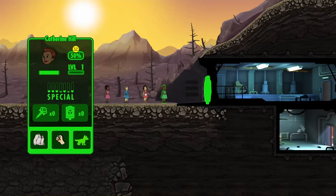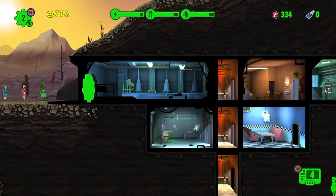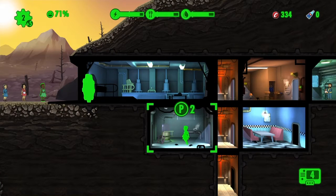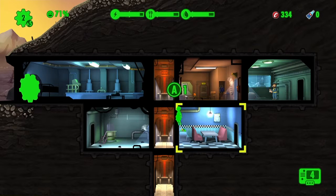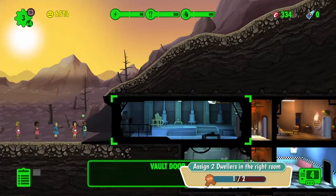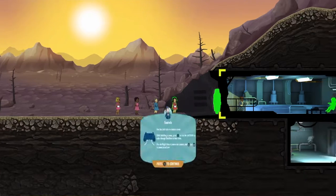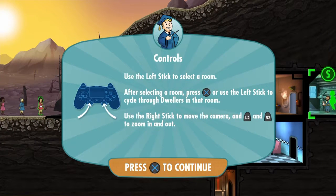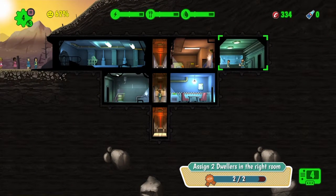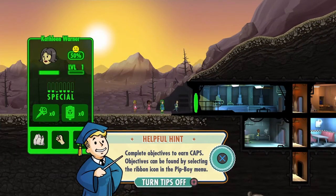Let's see - we are gonna put dwellers to work. After selecting a room, press X to use... I wasn't sure if I was doing that. We are in caps. Objectives can be found by selecting the ribbon icon in the Pip-Boy menu.